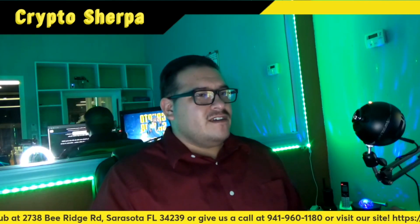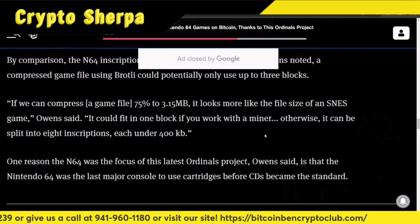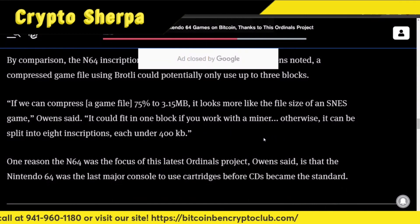Now, if we can compress a game file 75% to 3.15 megabytes, it looks more like the file size of an SNES game, Owens said — it could fit in one block if you work with a miner. Otherwise, they can be split into eight inscriptions, each under 400 kilobytes.